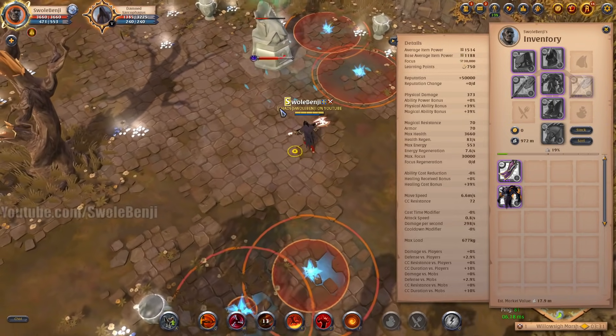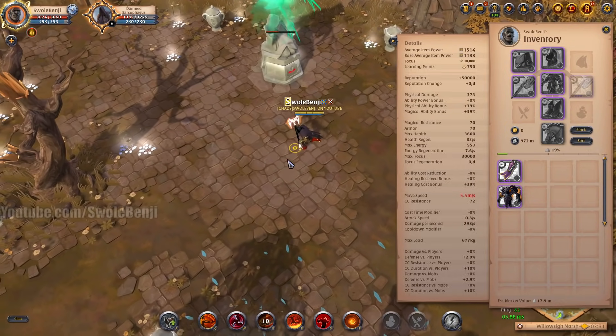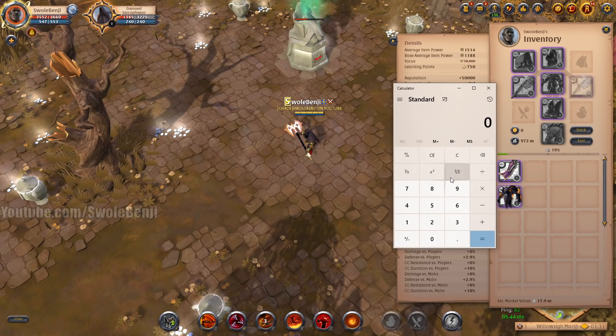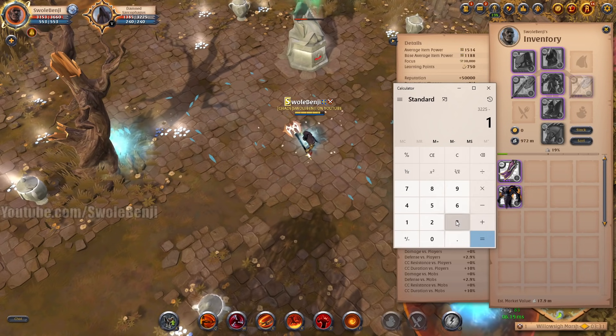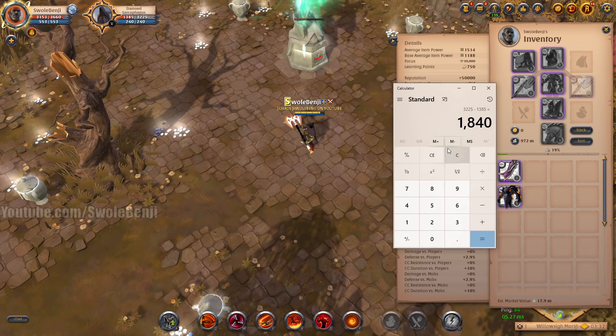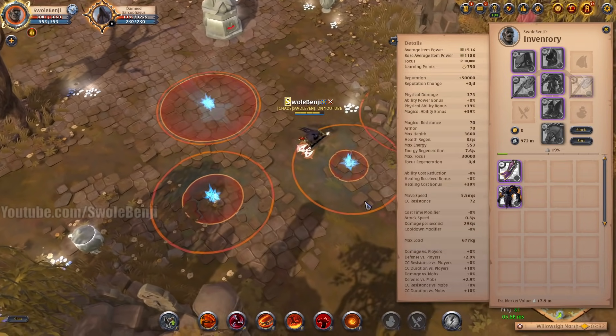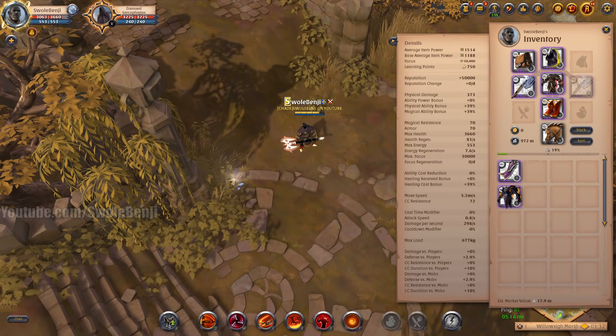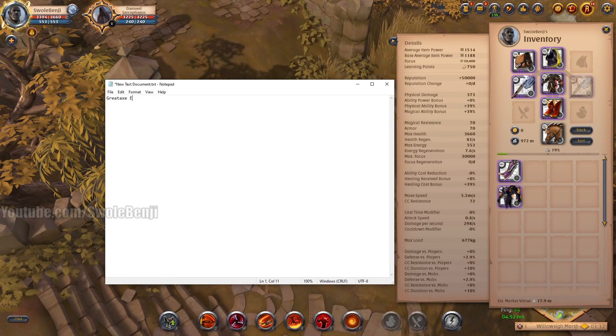It actually hits ten times. So now we're going to do a little math — pull out the calculator. 3225, which is its total health, minus 1385 equals 1840. We divide that by 4.5 seconds, which is 408.8 damage per second. We can open our notepad and type: greataxe DPS = 408.8 repeating.